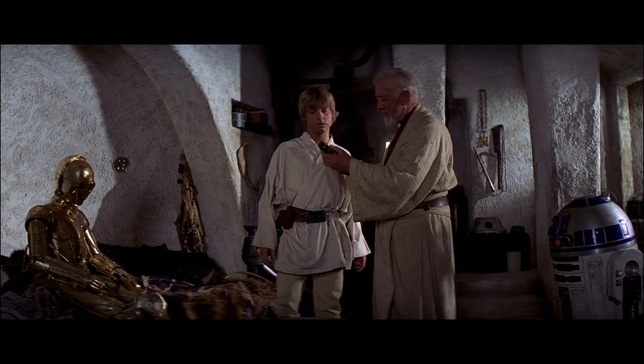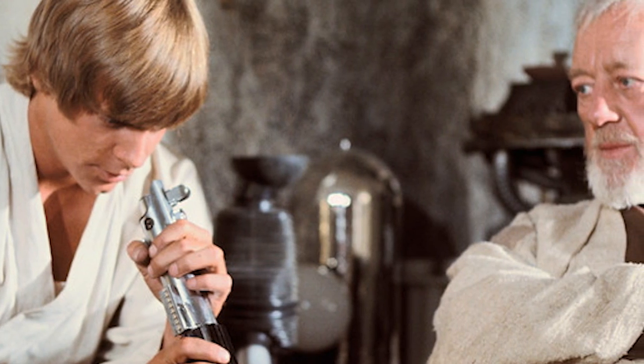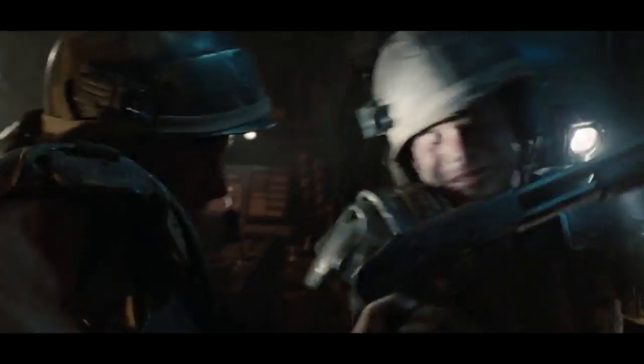Shotguns — probably the most elegant weapon in science fiction. Look at a lightsaber: they've got all these twisty knobs, you don't really know which side the killing part comes out of, there are different colours. With a shotgun, you point, you shoot, something dies — the end.